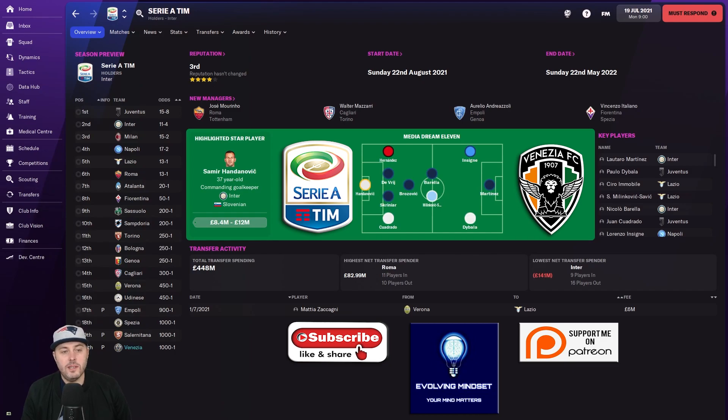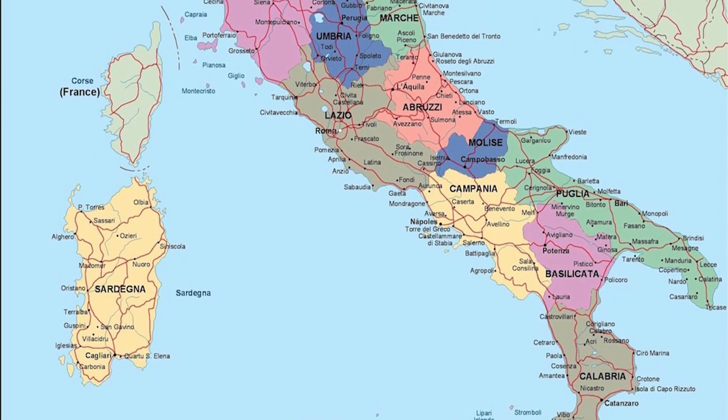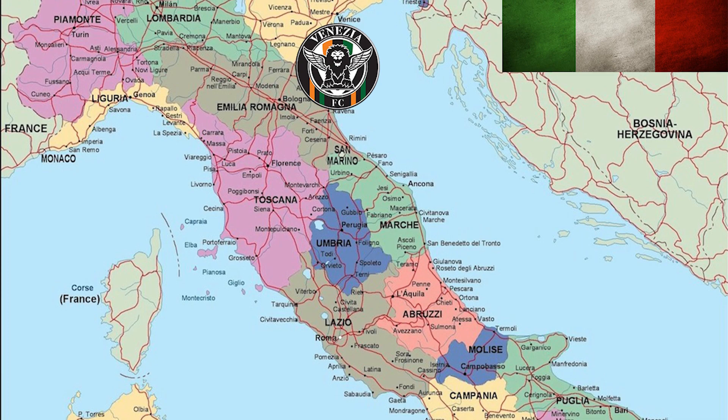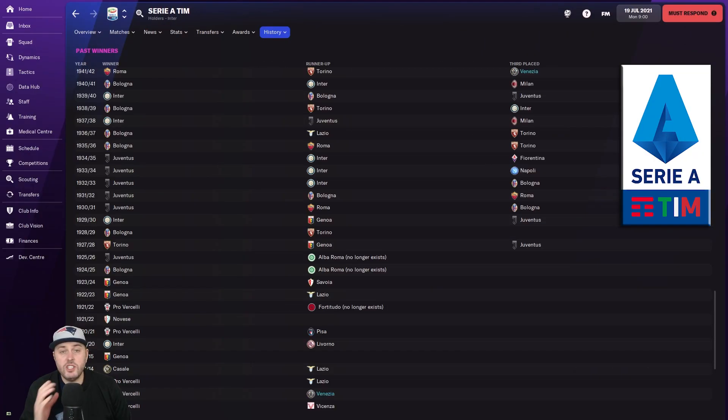This is going to be a challenge, and that's what I want. When you do these rebuilds - I've done one with Milan and loads of big teams around Europe - even when they're lower down, they're still big clubs with loads of fans, and once you get up there you're getting good money and it's easy to attract players. I just wanted to go to a tiny club with a tiny stadium, a really unfancied team, but this club has a ton of character. They did win the Coppa Italia - I think it was in the 1940-41 season - and they've finished third once, in the 1941-42 year, the year after they won the Coppa Italia.